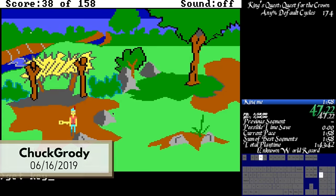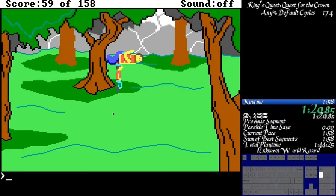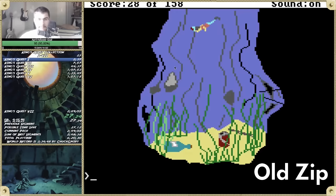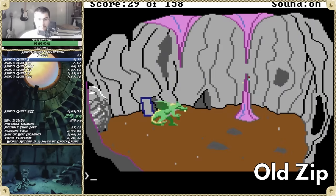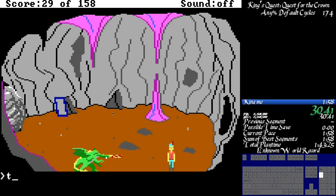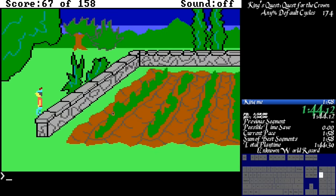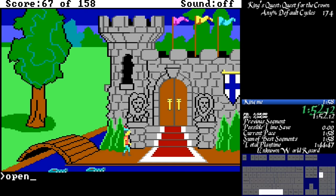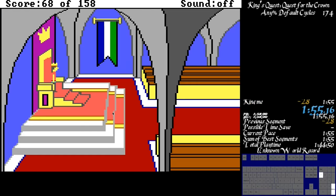Two months later, Chuck would lower the record yet again with very few interruptions, a 1 cycle eagle, and an okay giant position. This run also incorporated a very minor zip optimization in the dragon cave — instead of zig zagging around the top of a stalagmite, you can just zip down and, for some reason, that's close enough to throw the water. Also new: turning the sound off. With sound on, trumpets announce your arrival at the castle, but with the sound off, the fanfare doesn't play and you save around 2 seconds. Final time: 1:55, a 3 second improvement.